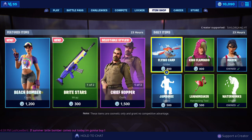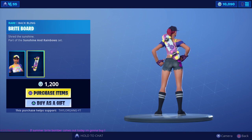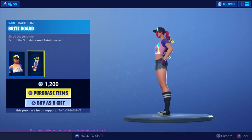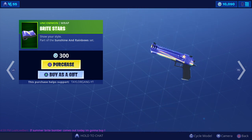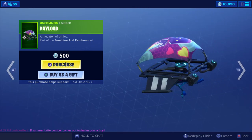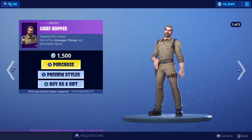Let's see if the summer bomber comes out today — yes, there you go! The beach bomber is there, 1200 v-bucks. It comes with that skateboard right there, pretty nice. It's been a long-awaited skin. Then we have the bright stars wrap right here, that's a nice-looking wrap. And then we have the payload — I was hoping there was going to be a pickaxe with this, but there you go, that's the entire set.